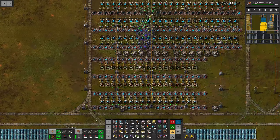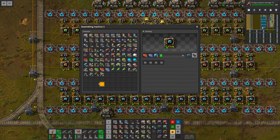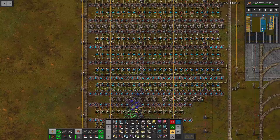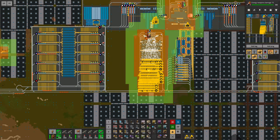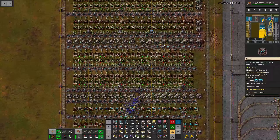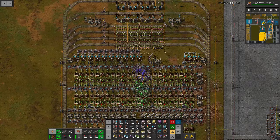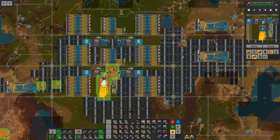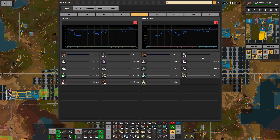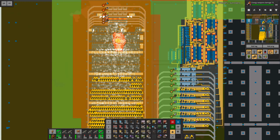Considering we already need this many circuits I'm probably not going to add the speed modules inside — this is still going to be very slow. Actually the beacons aren't intact yet, so the beacons will make this much faster, and as mentioned we can still copy it over in case we want to improve the production. Everything is beaconed up, and still we need so many machines — it is kind of crazy. But this is going to help us out a lot in our quest to break the game. By the way, as you can see we are still at a very good FPS and UPS rate despite the fact we have quite a bit of stuff going on. For the past 10 hours or so I've been consuming over 1200 science packs, so that is pretty good and steady.